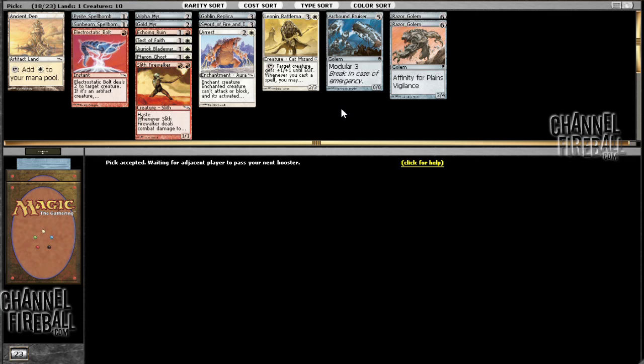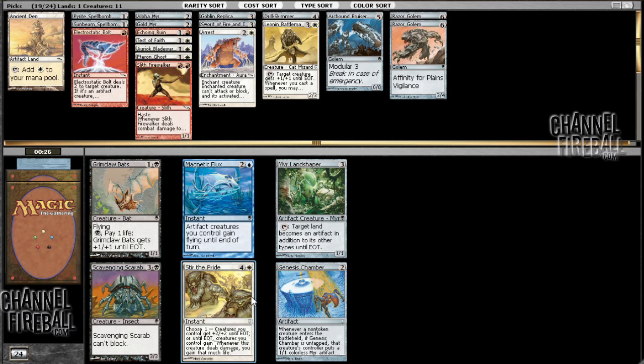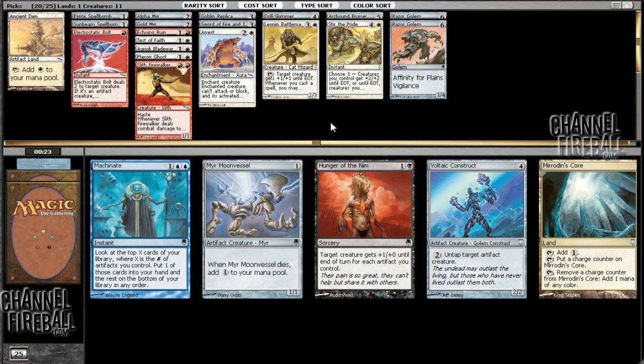Pretty happy with my deck so far. I have good, consistent removal and great creatures — just overall really high card quality across my whole deck. I'm going to take Drill Skimmer here, much better than Arcbound Lancer, which you should basically just never play. Stir the Pride — pretty good, just a fine card, not exceptional or anything. Somehow white is just so open. Pack one I was getting late red, pack two just getting super late white. I think I'm in the right colors and I've drafted some excellent cards so far. No interest in Mirrodin's Core, so I'll take Voltaic Construct — probably won't play with it.